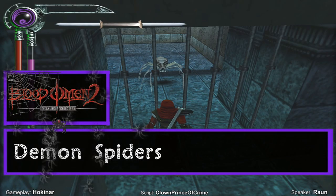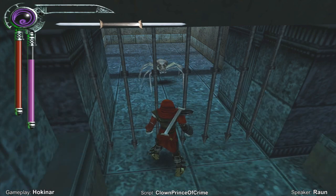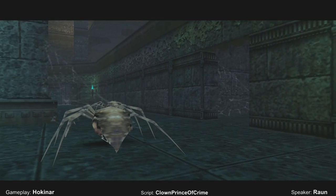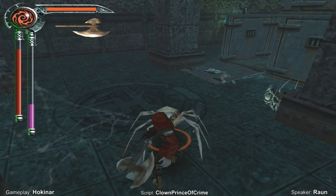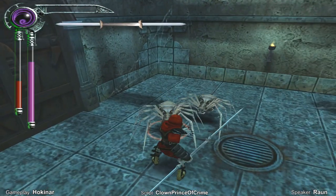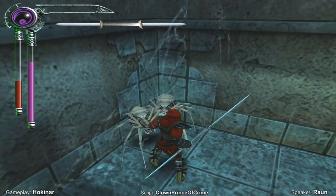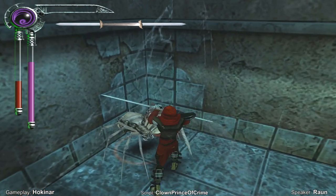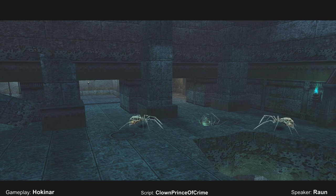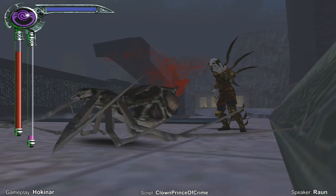Demon Spiders — Blood Omen 2: Legacy of Kain. Mutated by the Hilden Glyph energy to become more monstrous incarnations, the Demon Spiders hunt in small groups and show no mercy. Found dwelling the halls of the Eternal Prison as well as other places long abandoned by humanity, these arachnids slowly whittle down Kain's health, whilst also being capable of easily dodging and blocking physical attacks. Although weak, it is wise to find an opening with these demon spiders and slay them fast, for there is little blood inside them to heal your wounds after the battle has been won.